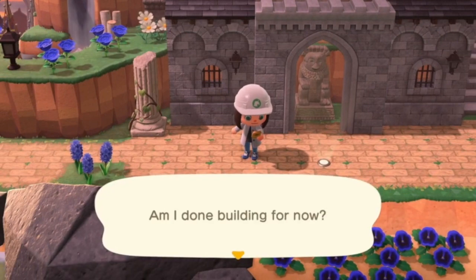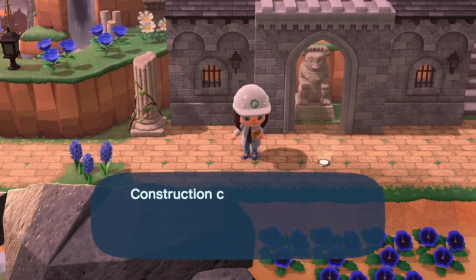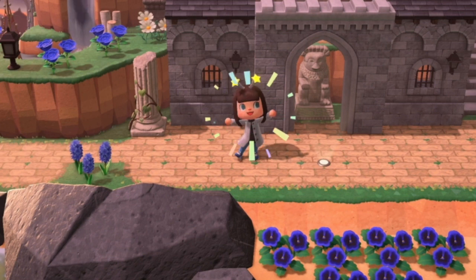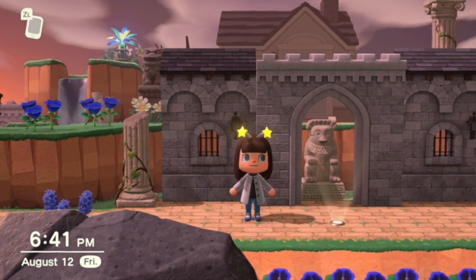Hello, this is Copper Valor. You're back on the island of Amethyst for part 4 of my redesign. If you haven't watched this before, I've been redesigning the front part of my island by the airport in stages. This is Apollo's house and the museum. So I'm going to show you the result.